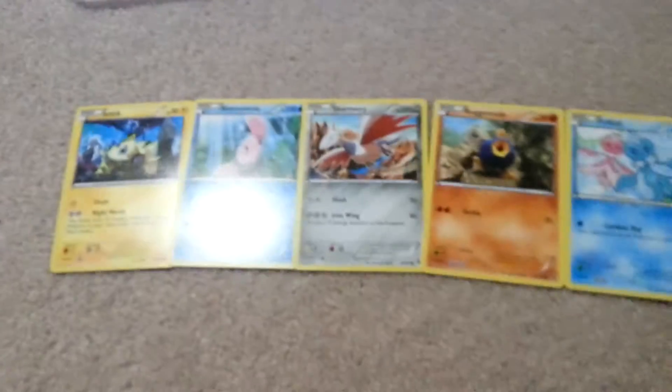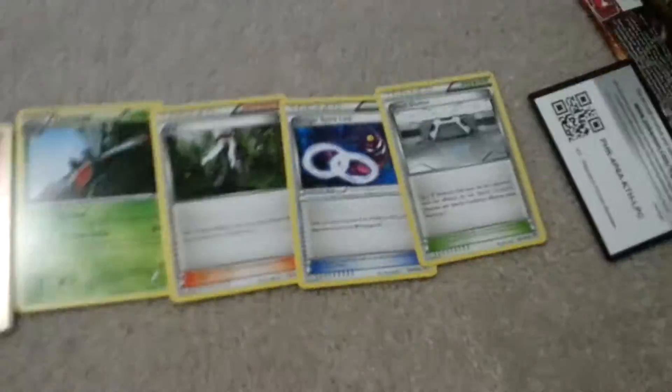Pack number one: I got a Joltik, Alomomola, Skarmory, Roggenrola, Frillish, Talonflame, Yanmega, Gengar, Spirit Link, and Steel Shelter.